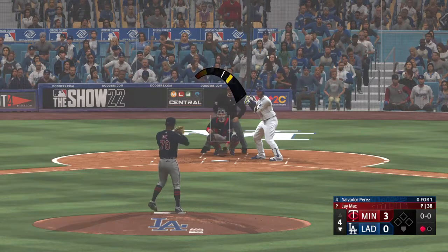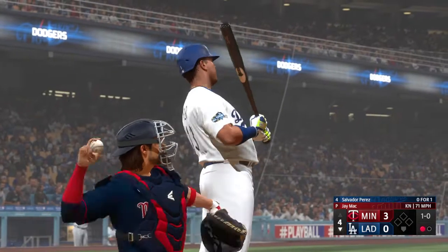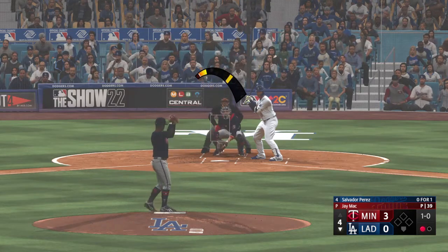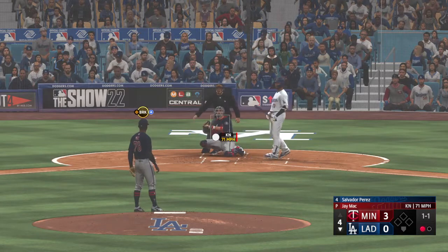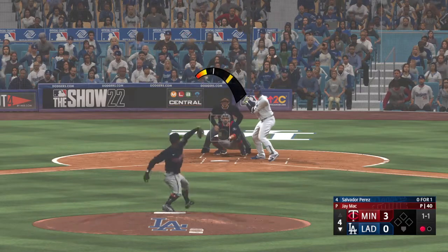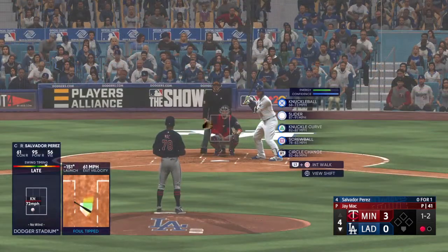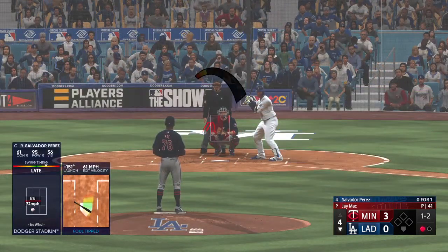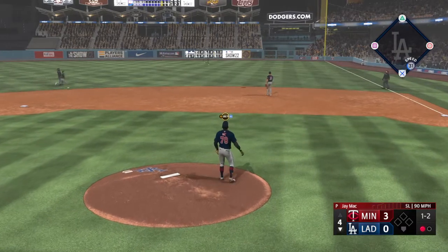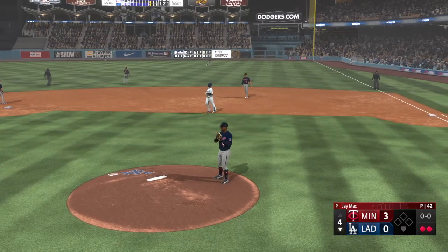There we go — digging in, Salvador Perez. First pitch and he just misses. The righty deals, and there's the strike. One down, bases empty. Foul ball. Hit in the air to right field — Fralick should have this one — that's mine, drops into the glove. Out number two.